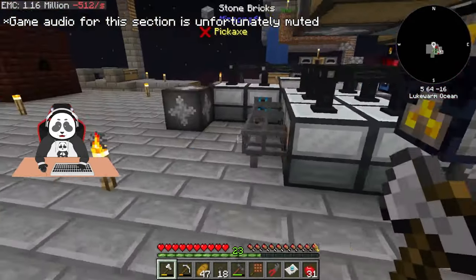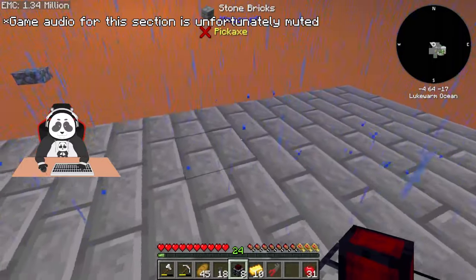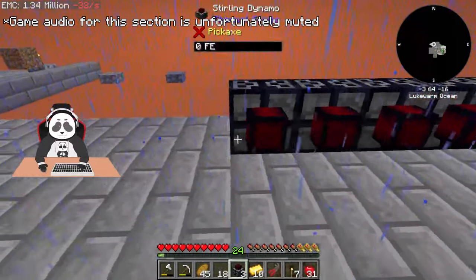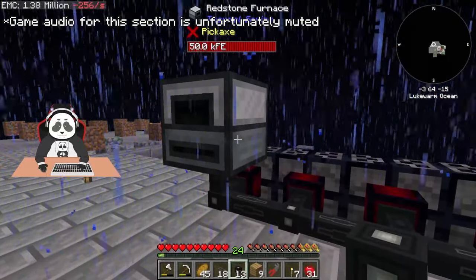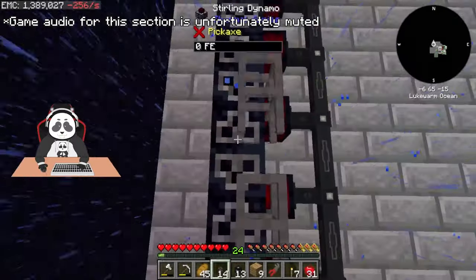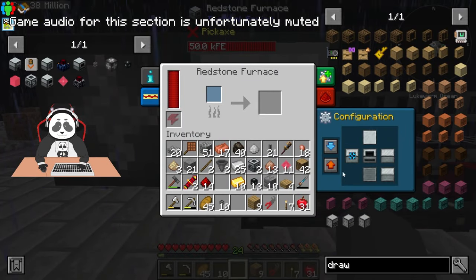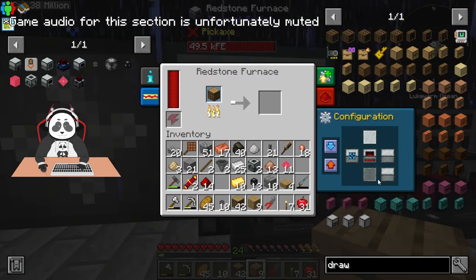I'm going to make a power battery today. That's going to power itself, and then the item pipe will go out here. The left side is input, and logs will auto-output at the back.